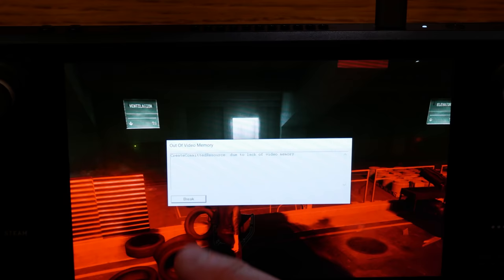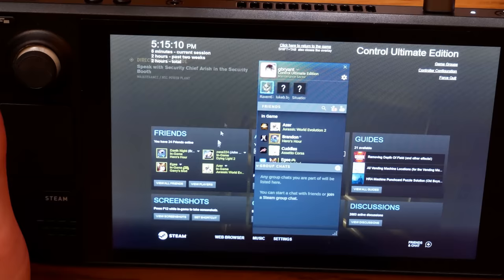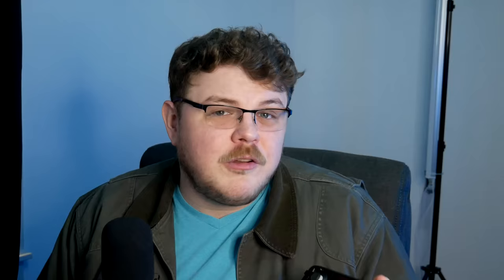The Deck does away with the cumbersome physical keyboard seen on pretty much every other gaming handheld PC, but in the Windows interface this is nothing short of crippling. If a game locks up while you're playing on the Steam Deck with Windows, you can't Ctrl-Alt-Delete out without a physical keyboard. If you forget to launch the game in Big Picture mode, you can't invoke the Steam overlay. And on the rare occasion Windows wakes up after sleep and the game doesn't crash, you can't Alt-Tab back in without a physical keyboard.